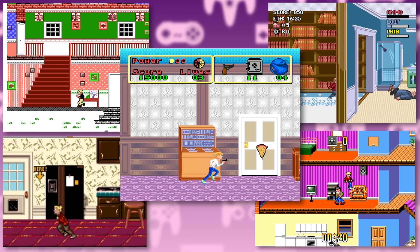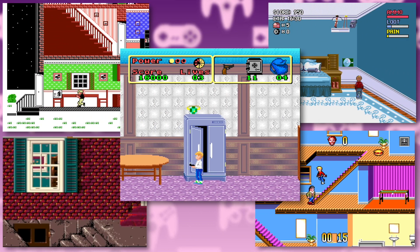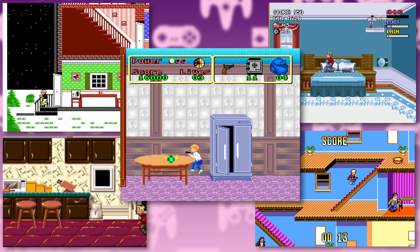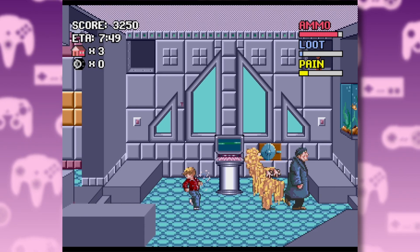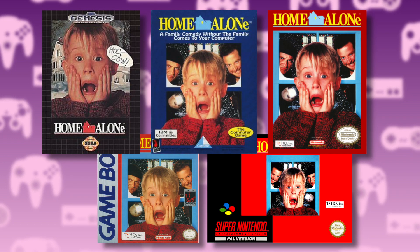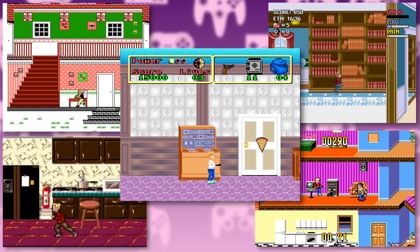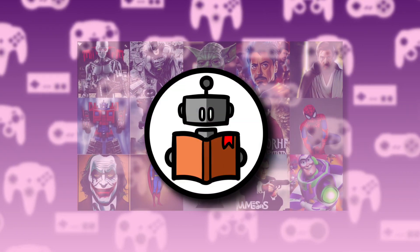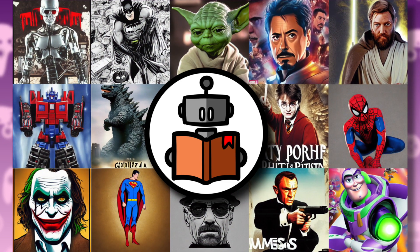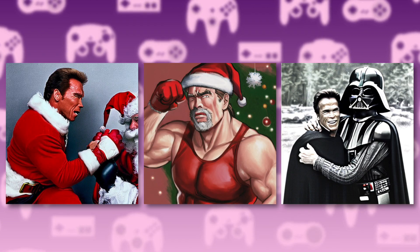And so there we have it — every version of Home Alone the game. Look, these are definitely not the greatest games ever made, but I applaud the developers for doing something slightly different with most of these versions, from Kevin vs. ghosts to the Wet Bandits torture simulator. Each of these versions would also get a sequel for the second movie, but we'll have to cover that one next Christmas. In the meantime, I hope you enjoyed the holidays — please let me know which of these versions is your favorite in the comments. If you'd like to see more festive content, check out my second channel, AI Storytime, where I just did a video on Jingle All The Way remade with AI generated images. There's some real festive nightmare fuel there.